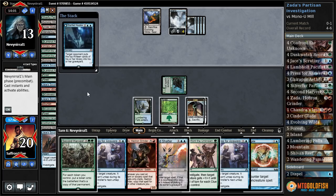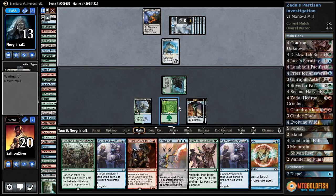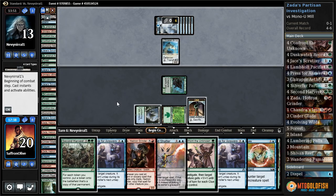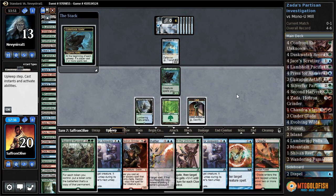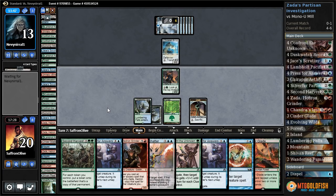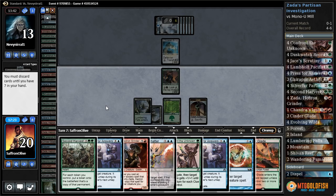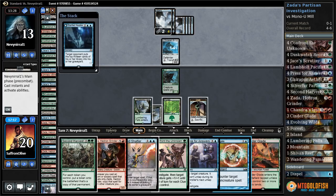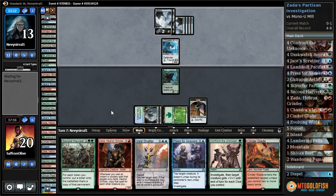Evolving Wilds — we still have a lot of lands left in our deck. Just casting a Startled Awake, okay. And a Gargoyle, cracks the land. We're down to twelve cards in our library which isn't great. Let's crack a clue — do we find a land? We do. It's tapped, which is a bummer. Lumbering Falls, and I guess we just pass the turn. We have to discard — will discard a Press for Answers.